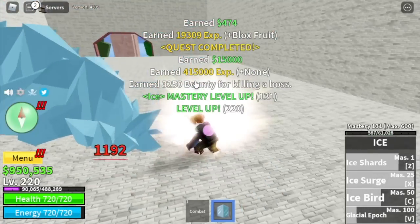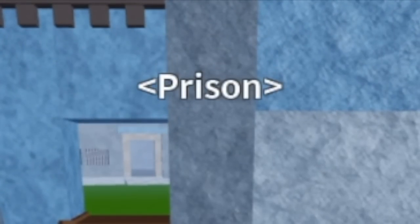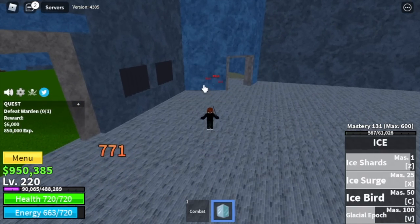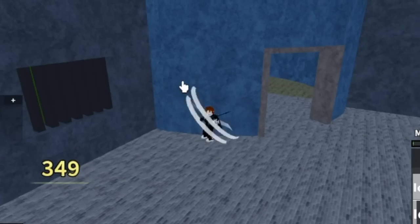Stat check: 125 melee defense, Blox Fruits 410. Next area is the Prison. Here we have three bosses to defeat. First is the Warden — just lure him here. You can use your skills or your left clicks, but I suggest just use your left clicks because that will be faster.